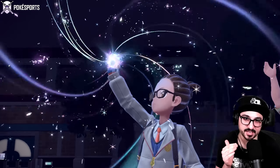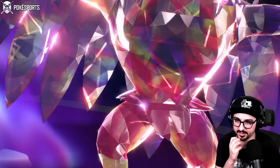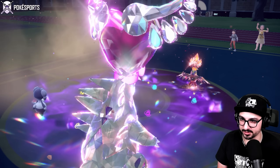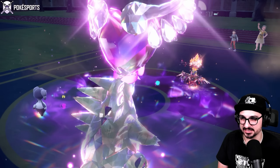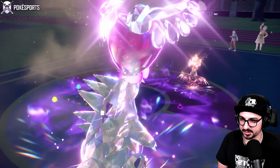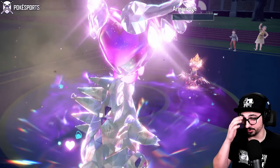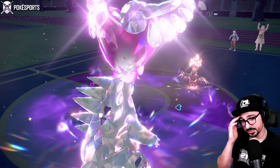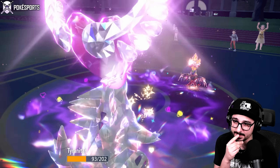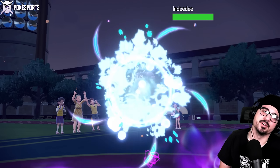I'm keeping Hawlucha on the field because it's just the fastest thing in existence right now — in Trick Room I should be able to deal with it later. It Terastallizes into Fire Tera just so it's not weak to that Tera Blast anymore. Thankfully we didn't do the same thing twice. Acrobatics into my poor Indeedee — not good. Expanding Force too — also not good, though I should take one. How I'm knocking out Hawlucha, I have no idea.